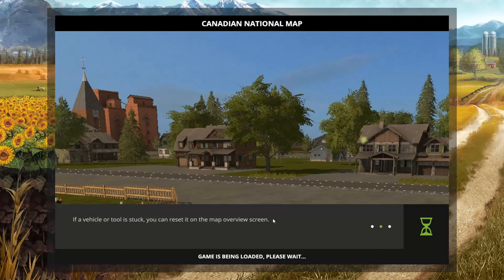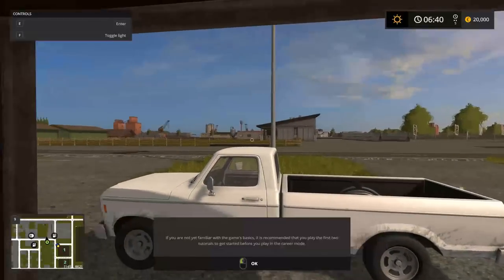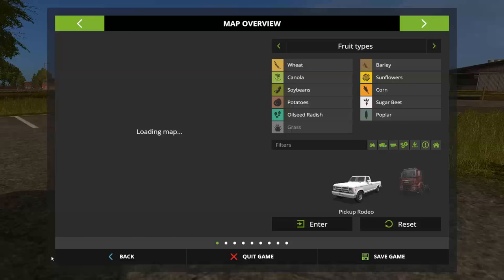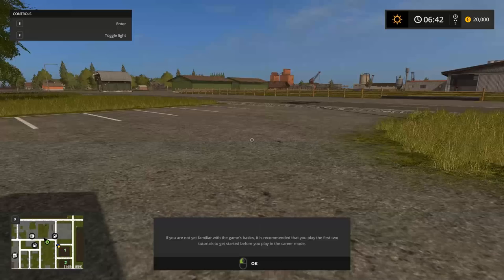This is the map. We'll go over to the menu screen to get a better look. Press escape and there you go — we have 14 huge size fields. As far as I can tell, you own all these fields to begin with, which is kind of different. We have three fields right off the bat with product in them: field 3 contains corn, field 2 has canola, and field 1 has some wheat.